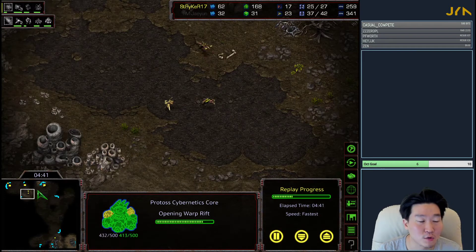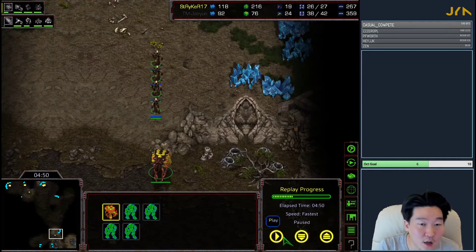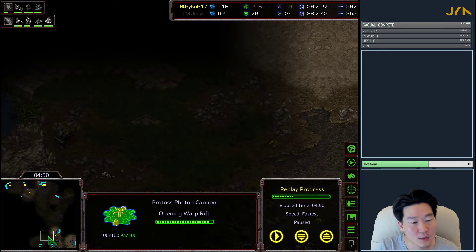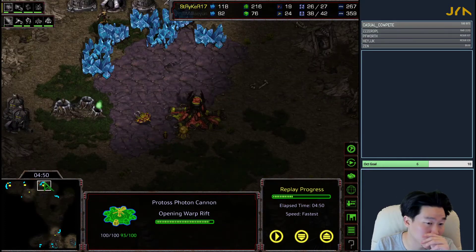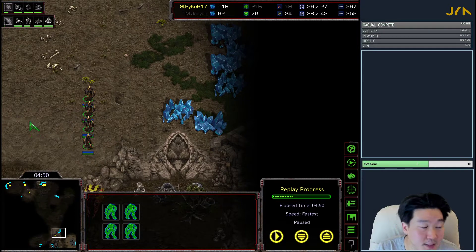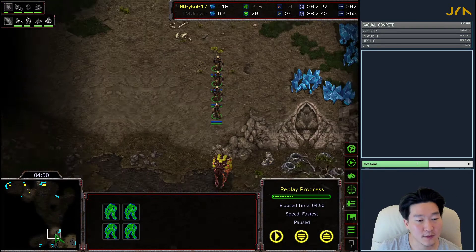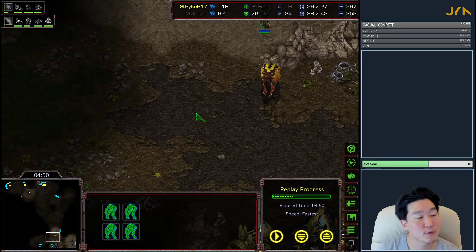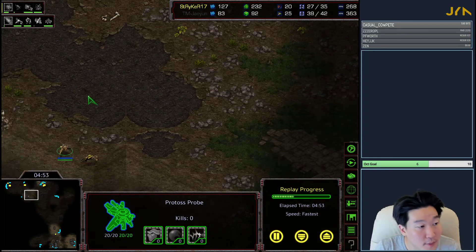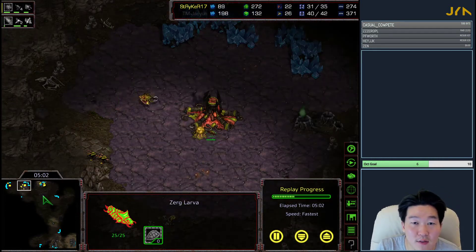I have three zealots back at home and I'm in a pretty defensive stance in this cross position. Another thing to watch out for - is he going for a lair or a hydraden? It seems like in this game I played a little aggressively with the three zealot open but didn't get any damage done. We're kind of in this gentleman's agreement. This might very well just transition into the normal five hatch hydro game. Against a lair build, I like to move out with zealots once your cannon is just about done.